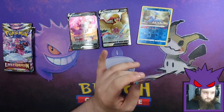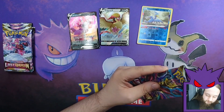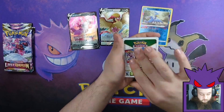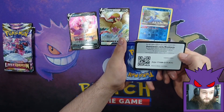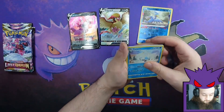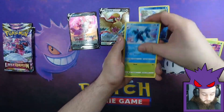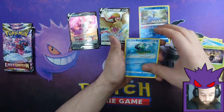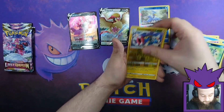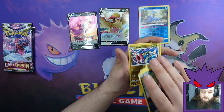I think this Pidgeot V is a double for me unfortunately. But any V is a good card. White code card — there it is for you. Three to the front. Swanna, Gloom, Lumin, Phantump, Basculin, Inkey, Paris, Spinaric, Electros Reverse, Animanetric.